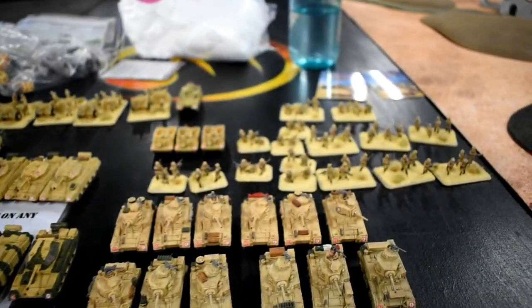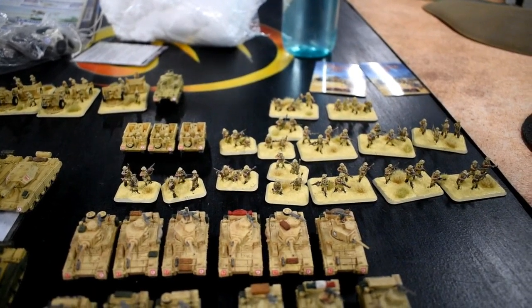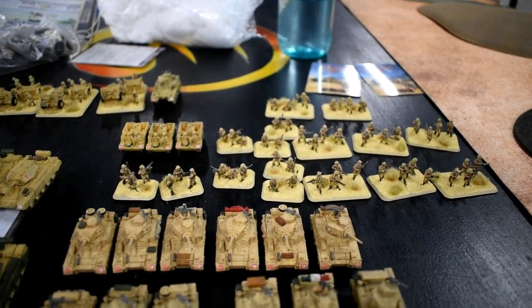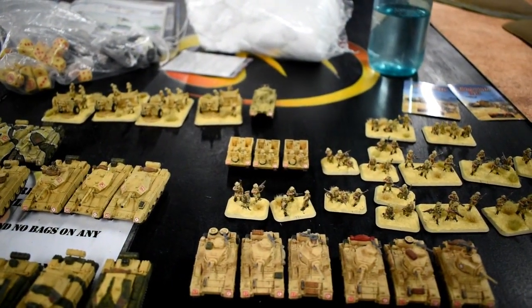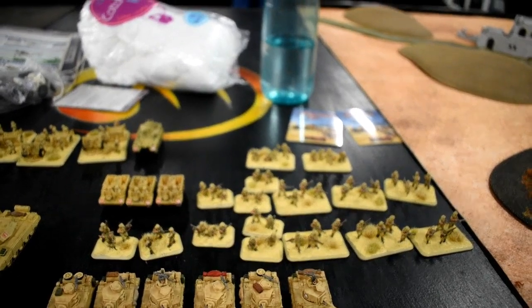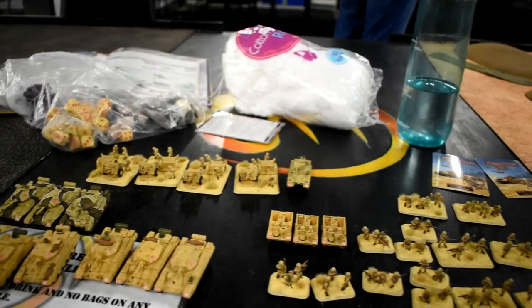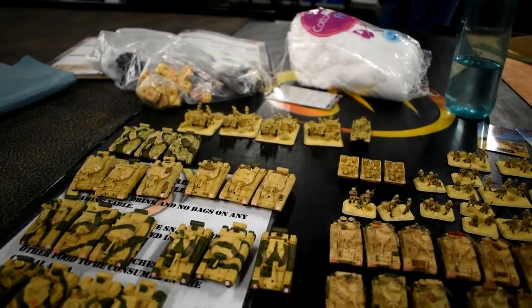The second formation is a Honey squadron — an HQ of three and two troops of three Honeys. The third formation is a motor company consisting of the HQ, two full platoons of four rifle/Bren gun teams, a knee mortar, a Boys anti-tank rifle, three universal carriers, and two three-inch mortars.